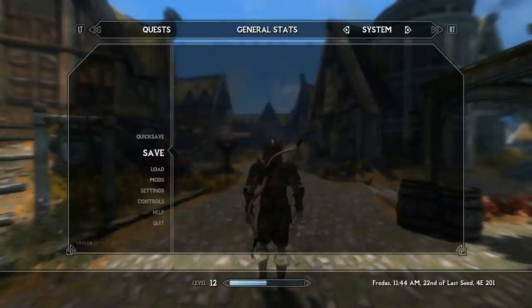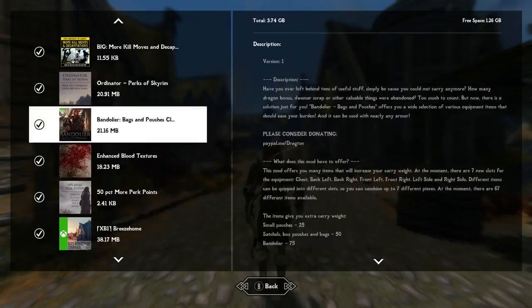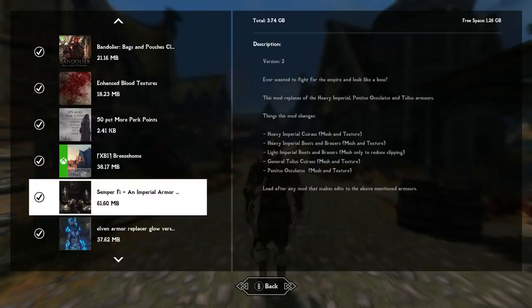I also have Enhanced Blood Textures enabled, which makes blood a lot more prevalent. It's not just splatter — there's blood on the ground, on your weapon, on everything. It uses a bunch of plugins and scripts to make that possible, so when you're swinging a sword at an unarmored enemy blood is flying everywhere. Combined with the kill moves and decapitations mod, it makes combat 10 times more gory and realistic, which I really like.